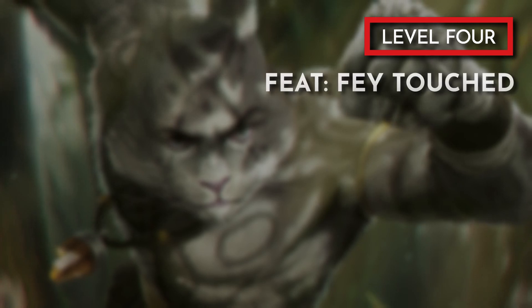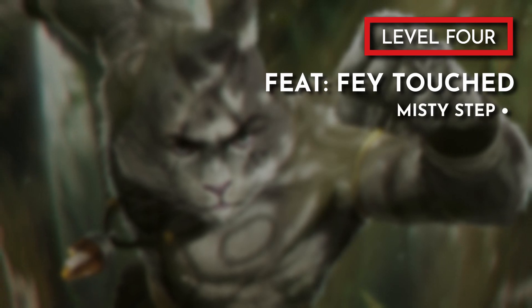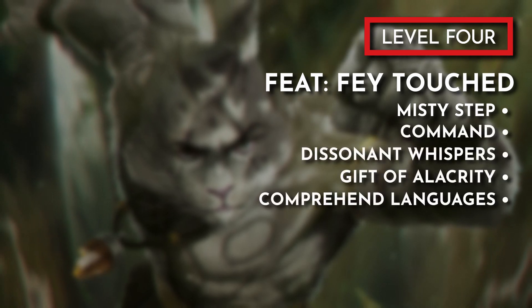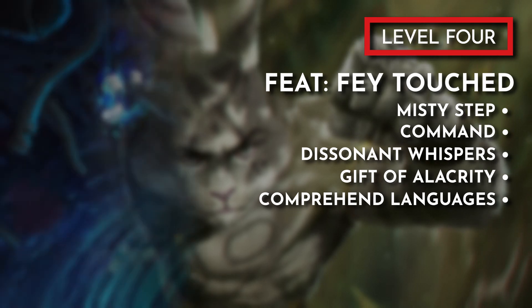At level 4 we have the option between an Ability Score Increase or a feat, and I went with the feat. I chose Fae Touched, playing up the idea that this character is otherworldly while giving us access to Misty Step and a first-level Divination or Enchantment spell. While Hex and Hunter's Mark are tempting, they conflict with our use of Eldritch Cannon. I'd recommend Command or Dissonant Whispers for some control options, or Gift of Alacrity or Comprehend Languages for some supportive options.